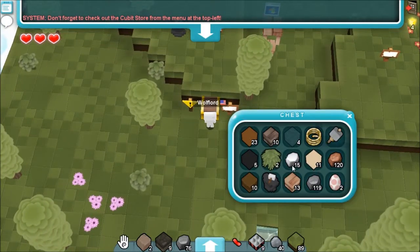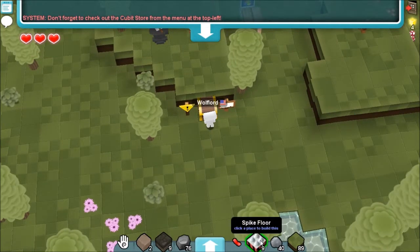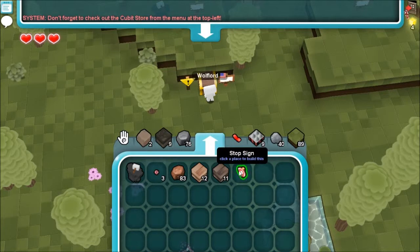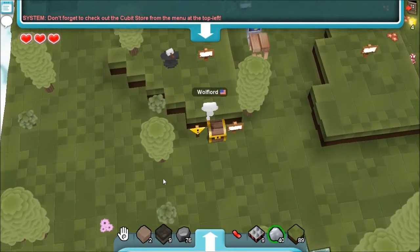Let's go back to the chest and see what starter supplies we have. Got some rope — what is this? Stone hammer, rope, water, iron, mud, another anvil. So what do we get out of that housewarming? Spike floor — ooh, fancy! A ribbon. Clay lump. Let's go craft and see what we can make.